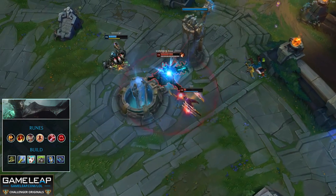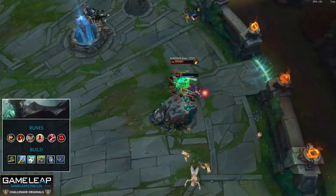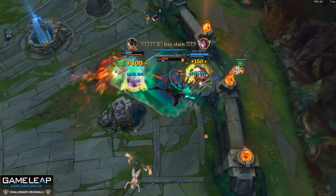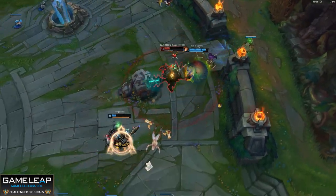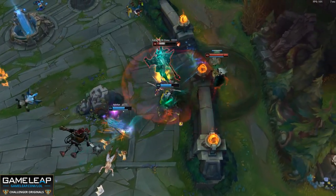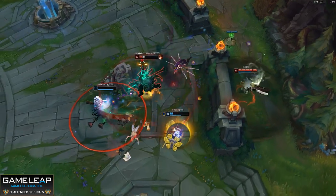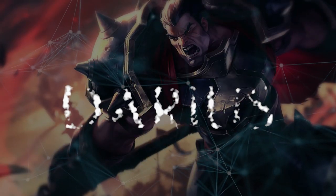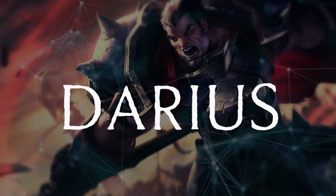You're still going to want Conqueror, Triumph, Alacrity, Last Stand, Taste of Blood, and Ravenous Hunter on Mordekaiser. Consider switching to Legend: Tenacity though if you notice that the enemy team has a lot of CC — the attack speed just isn't worth it over the free tenacity. Remember that Mordekaiser is almost impossible to gank; whenever somebody else shows up you can just hit R and have a nice 1v1.